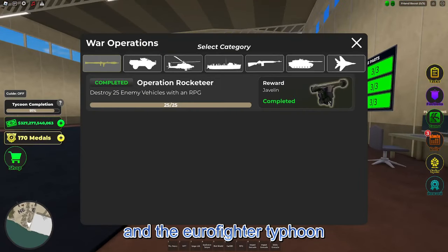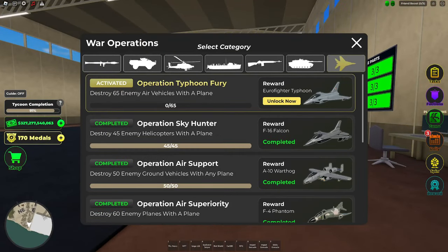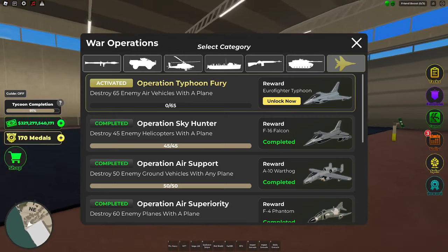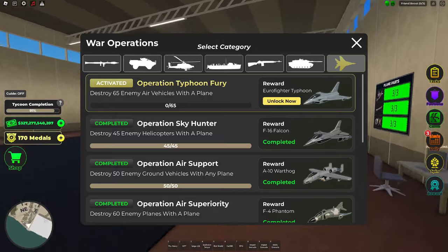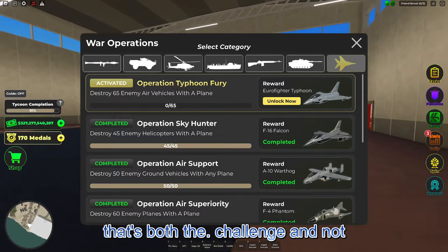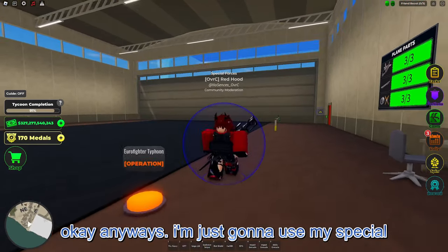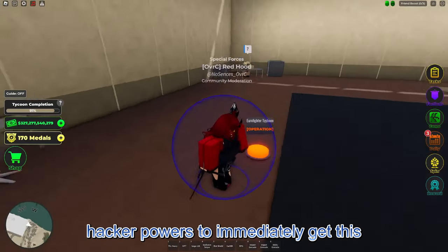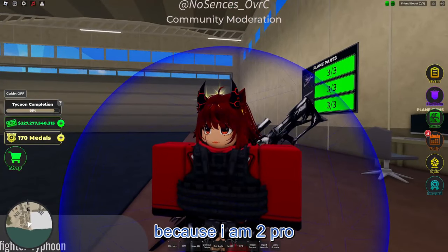The Eurofighter Typhoon requires destroying 65 enemy air vehicles. Wait, what? Air vehicles? Is that anti-air like a Panzer and Patriot? Honestly, that's both a challenge and not. Anyways, I'm just going to use my special hacker powers to immediately get this because I am too pro. You understand that?